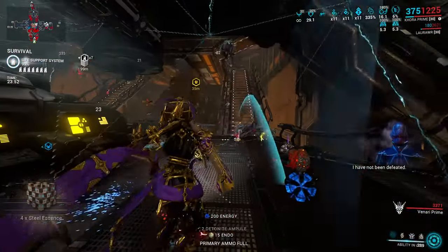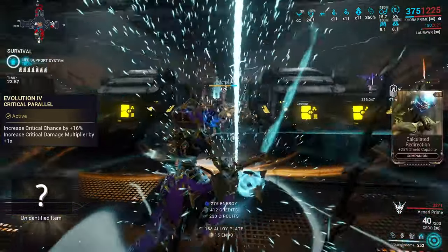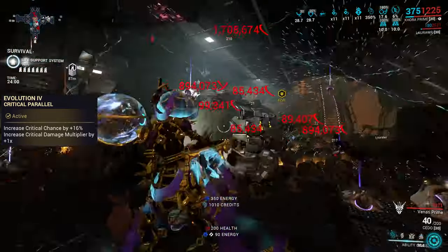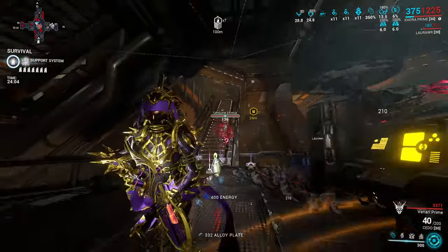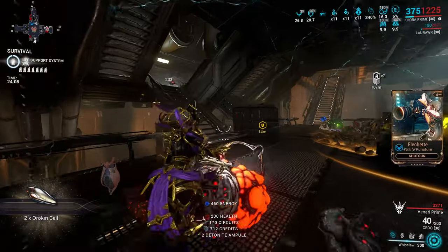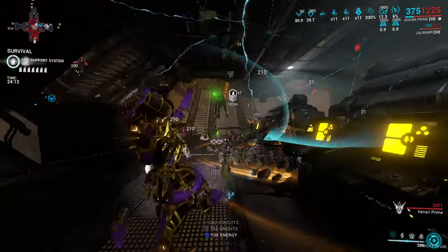That's the fourth evolution — Critical Parallel — adding 16% extra base critical chance, and more importantly, plus 1x base critical damage. You might ask how this is so important, especially when the critical chance bonus we get is merely 16%, and it's weaker than some others like Sebear with 25% or Ceramic Dagger with 30%.